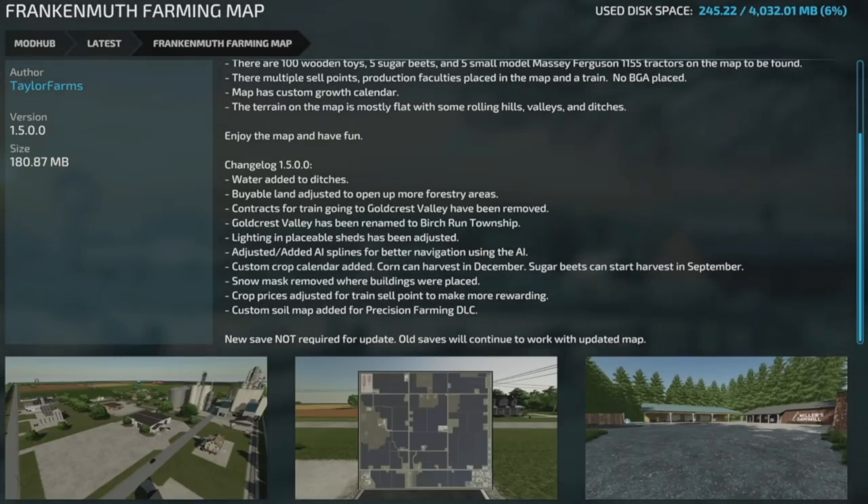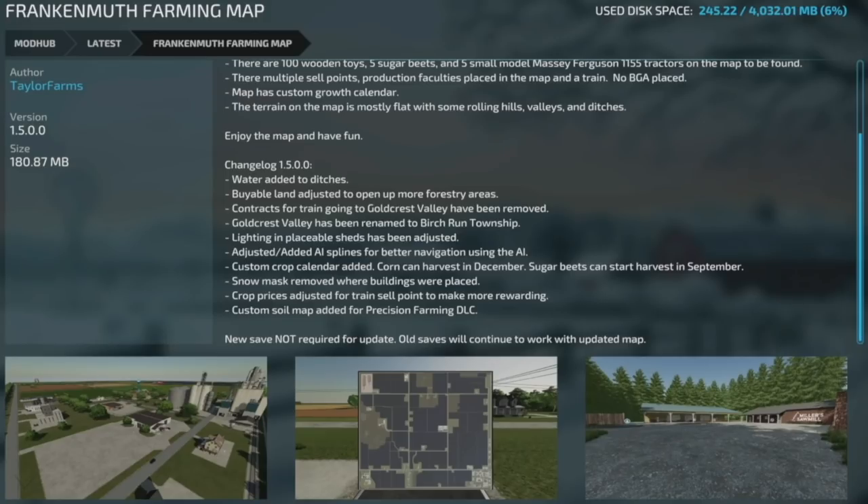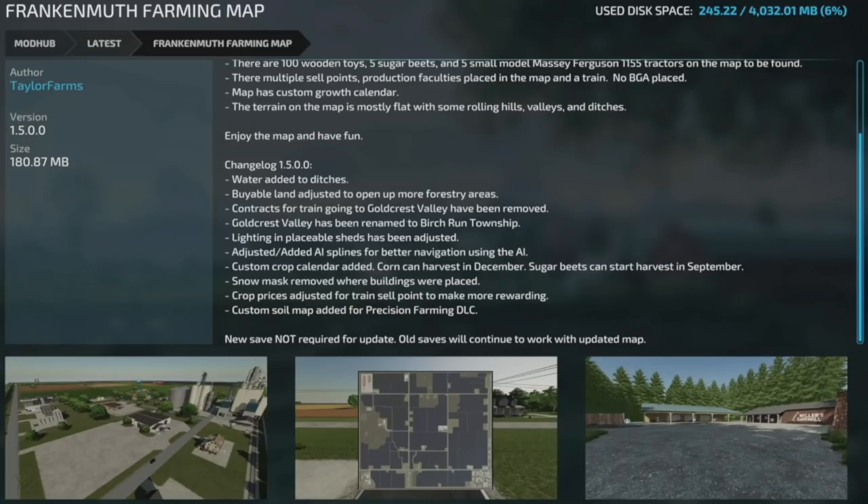Moving into mod updates for all platforms — we've got three. First is the Franken Myth Farming Map version 1.5: water added to ditches, Bible land adjusted to open up more forestry areas, contracts for the train to Goldcrest Valley have been removed, and Goldcrest Valley has been renamed to Birch Run Township. Lighting in placeable sheds has been adjusted, AI splines added for better navigation, a custom crop calendar added (corn can be harvested in December, sugar beets in September), snow mask removed around buildings, crop prices adjusted for the train selling point, and a custom soil map added for precision farming. Best of all: no new save required — old game saves will work fine.